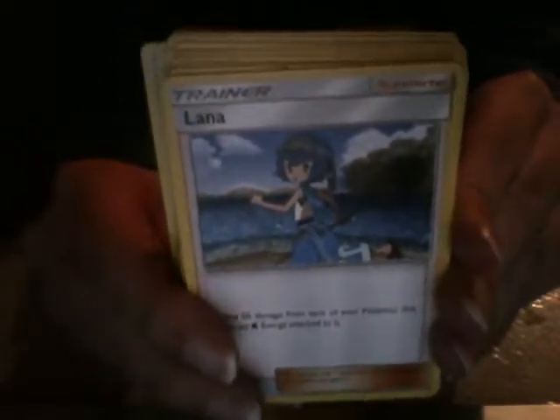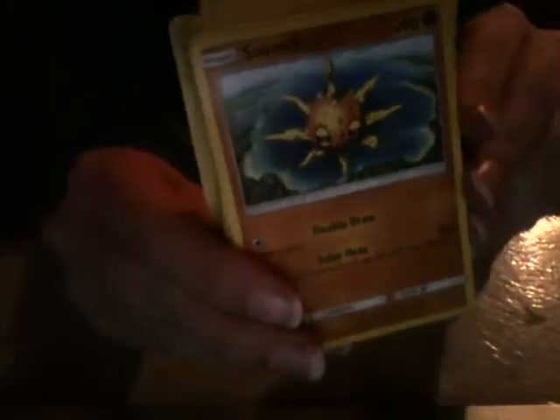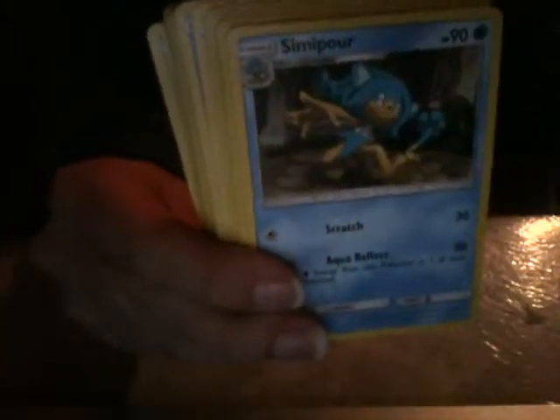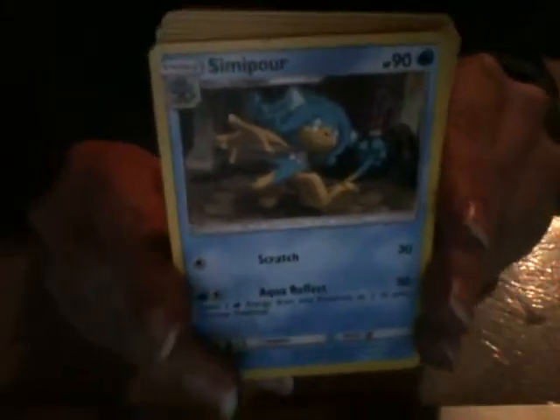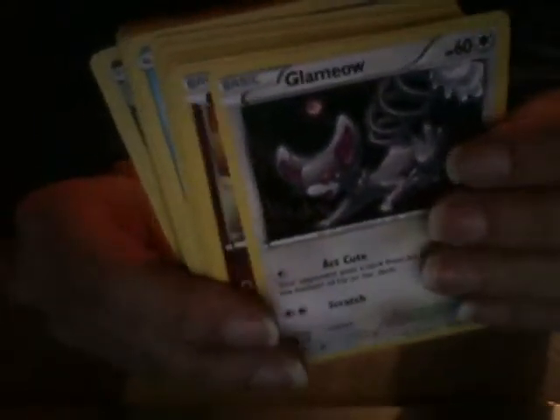I feel like Lana has a really derpy look compared to a lot of the other Trial Captains. Metapod. Solrock. Another Simipour — I don't really want a double Simipour, but... Bodybuilding Dumbbells. Glameow! She looks very cute. It's too bad that she has to evolve into Purugly.